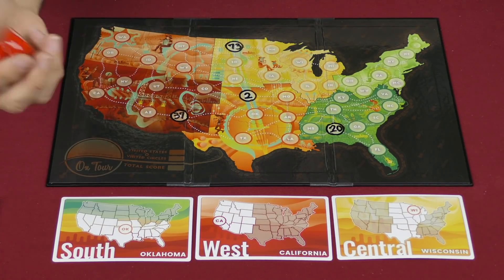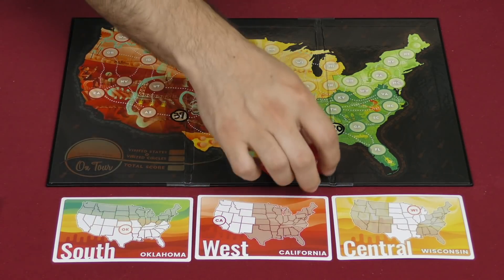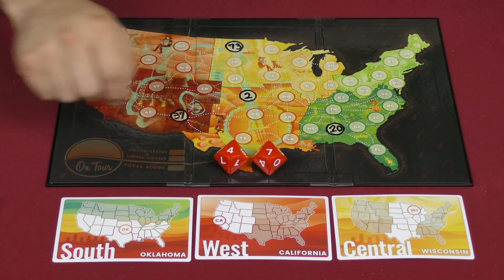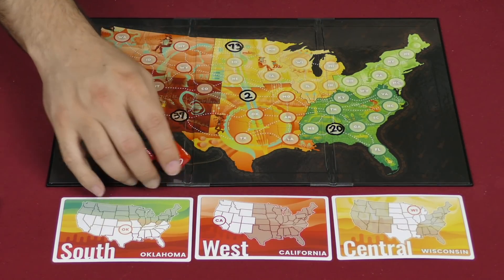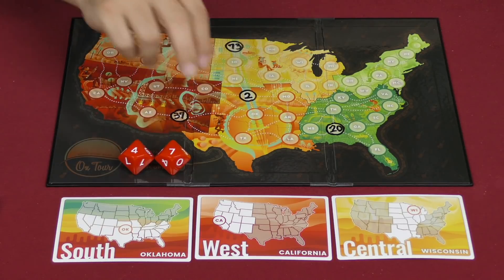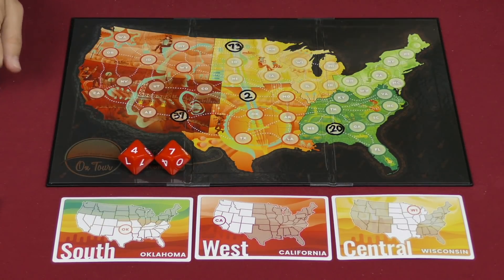Now we're going to take the two dice and we're going to roll them. And they'll give you a two-digit number — actually, two numbers. Forty-seven and seventy-four. And then everyone, simultaneously, is going to use both of those numbers — forty-seven, seventy-four — and write them in somewhere on their board.